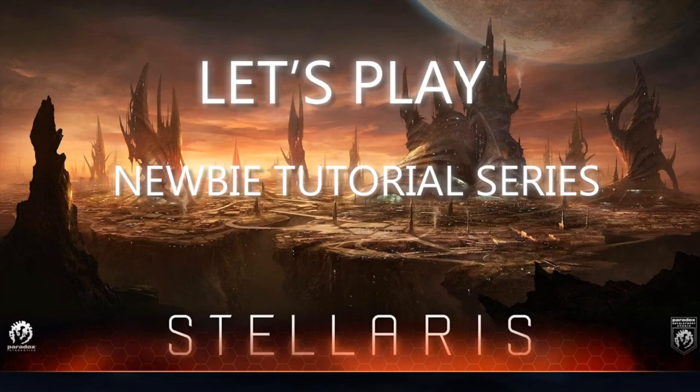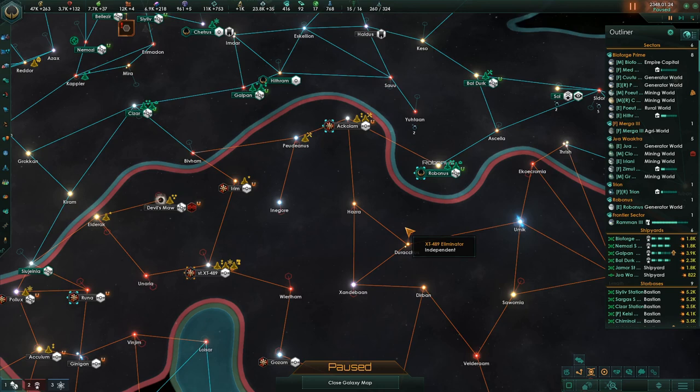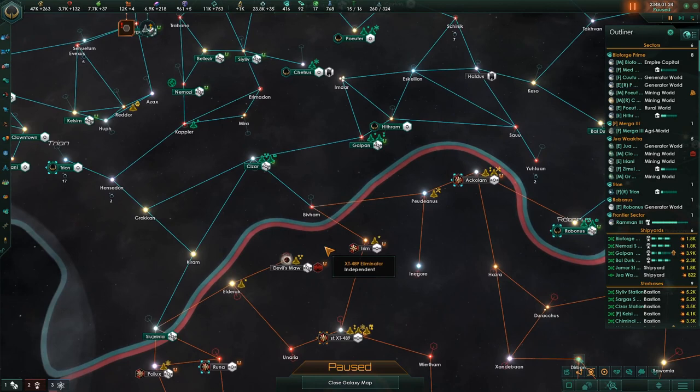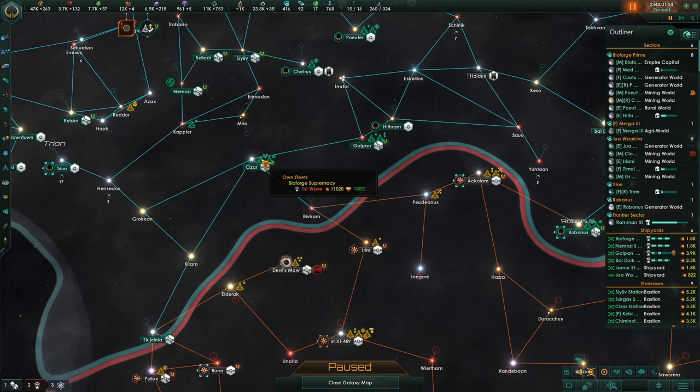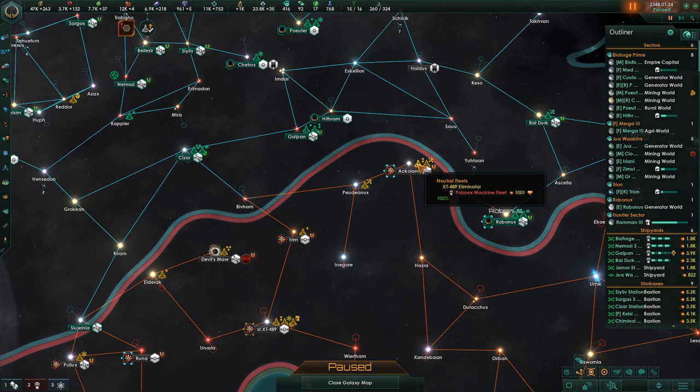It's the year 2348 and we can go back to war with the Machine Empire. They are, however, equivalent to us in fleet power now, which is a little bit of a concern. So I'm not too excited to jump in. There's a Machine Fleet that has 14,000 in power. We have one there that has 11k. So it's really going to be about whether we can crush this fleet — and once we can, we'll probably be okay because the rest of their fleets look kind of small.